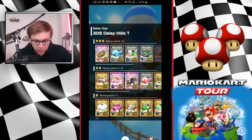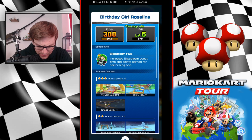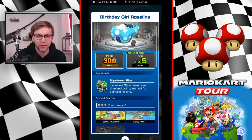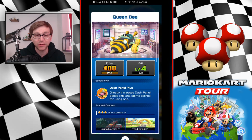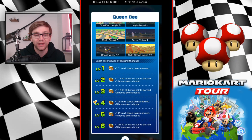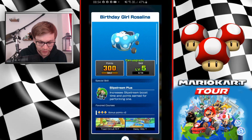There are loads of kart options — three high-ends, one super, and three commons, so hopefully everyone has something. My Birthday Girl is at level five because I invested into it early, with one ticket left but I'm not using it. Level five gives me a nice 1.1 bonus points and times four bonus points. I also have Queen Bee at level four with dash panel plus — better than slipstream plus — giving me 1.1 to 1.2 and times three bonus points. I feel that's definitely better than going in with the level five Birthday Girl Rosalina.